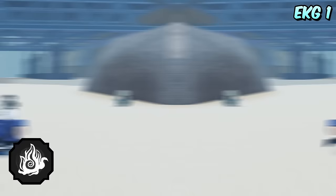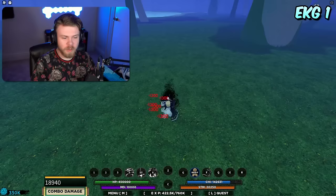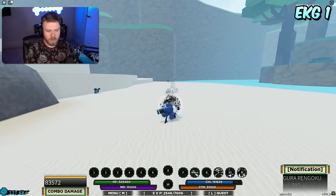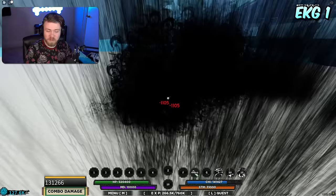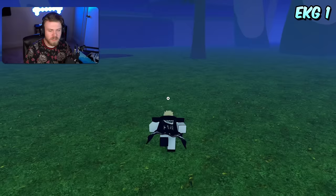Next up are the EKGs, starting with Inferno. The strengths of Inferno are that it is a really really amazing utility-based bloodline — almost fully utility-based besides the first move. The second move is a really good iframe ability (not on global cooldown), the third ability does a lot more damage than you'd think and can cancel people's hand signs. The first ability going into an air combo is kind of the weakness, but Inferno is definitely the best EKG in the game.